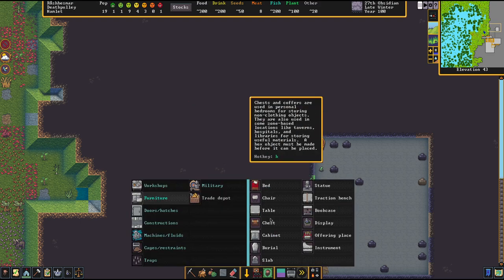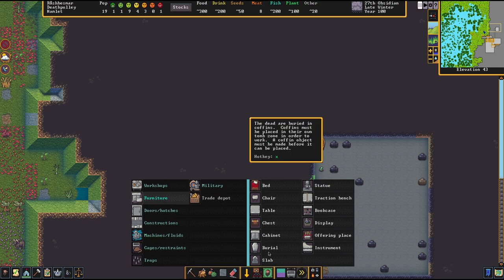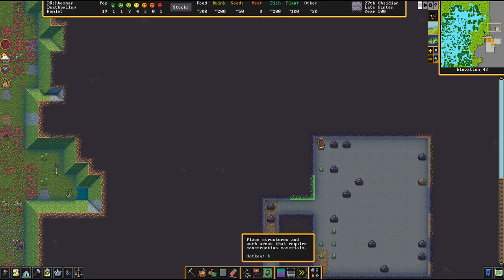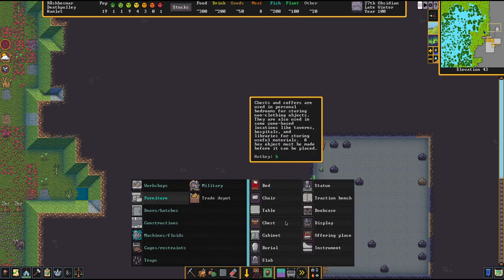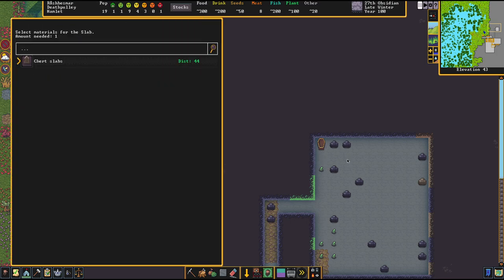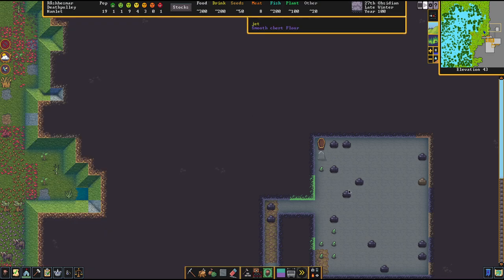Go to Furniture, then Slab. We want to choose 'select material after placement' because we want to choose the engraving one, not just any random one. Then hit this arrow — as you can see, this one is engraved to the person who's in there. So you want to get that engraving.